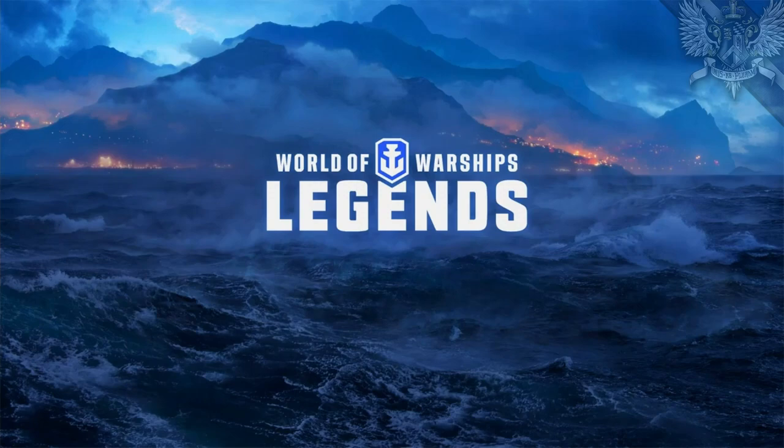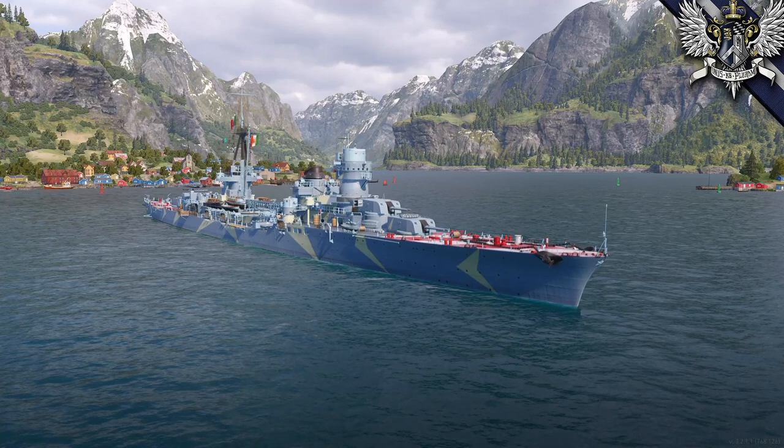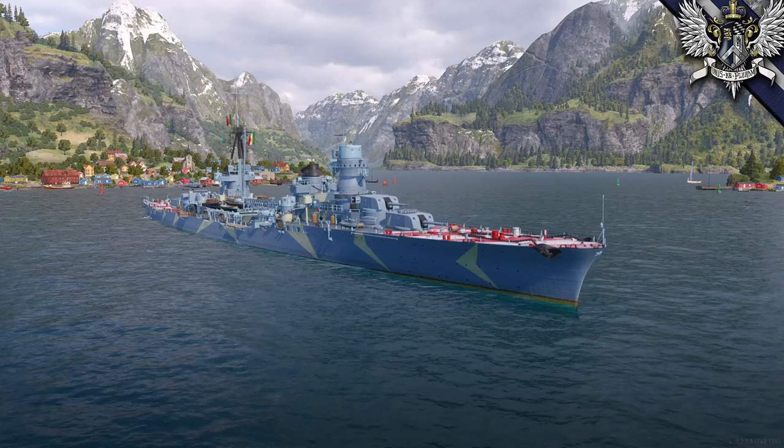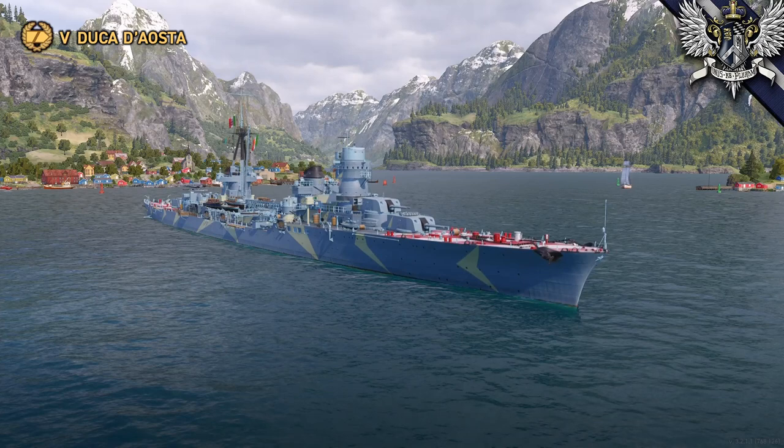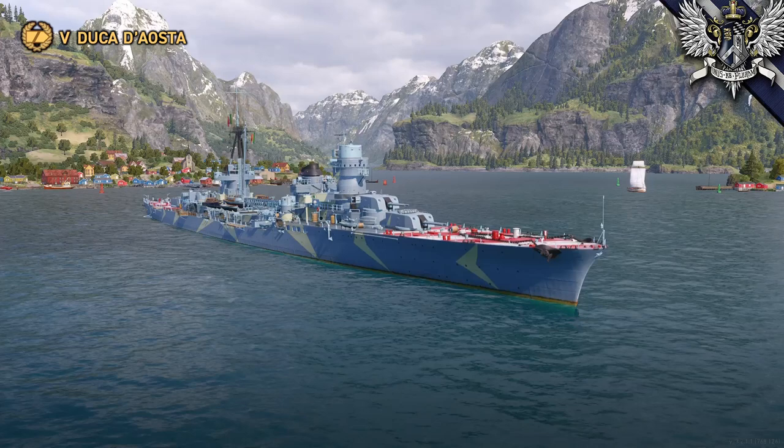Hey everybody, Tactic Angel here, back on the PlayStation 5 — ignore the intro — to take a look at another premium ship in World of Warships Legends. This time it will be the tier 5 premium Italian cruiser, Duke d'Aosta. For this review, I'll start with some history, move into analysis, discuss the commanders, run down your stats with you, and of course we'll finish off with a bit of gameplay. If you want to skip around, you should see some time codes down in the description.